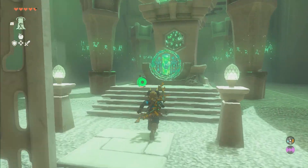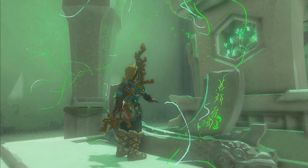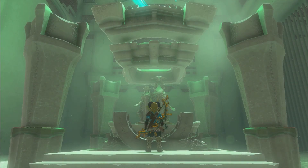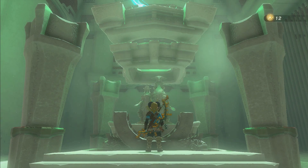Then we can jump up here to the final part of the shrine. I'm not going to try to say the name of the shrine again without seeing the word in front of me, but now you know how to do this shrine. Hopefully that helped you out — now you know how to do all the puzzles, how to get the magic rod from the chest, and get the Light of Blessing in this shrine in The Legend of Zelda: Tears of the Kingdom.